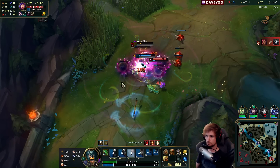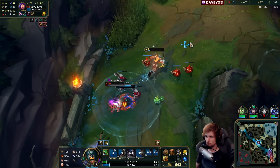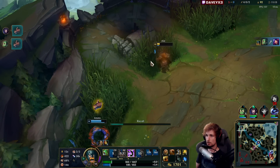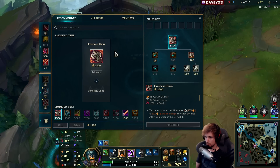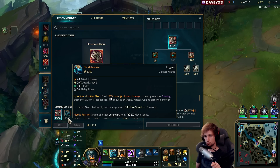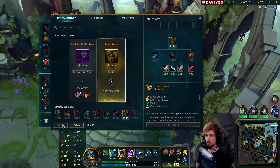We're about to get a kill — yep, and that's a kill. Awesome. Now we go back. We're gonna go for Hydra, and then after Hydra we're gonna go Stridebreaker. This item is really important this game.